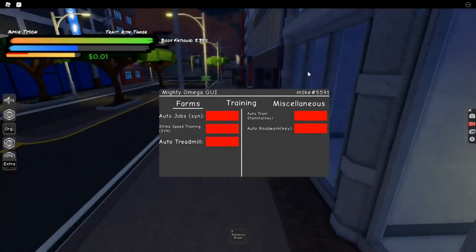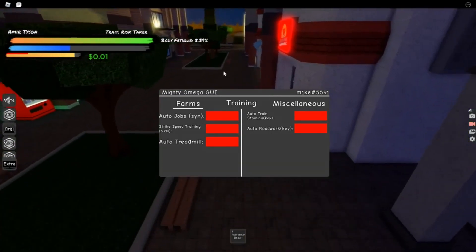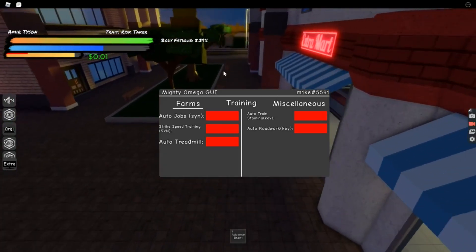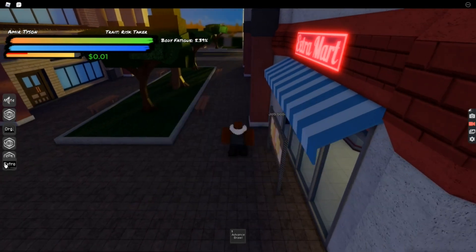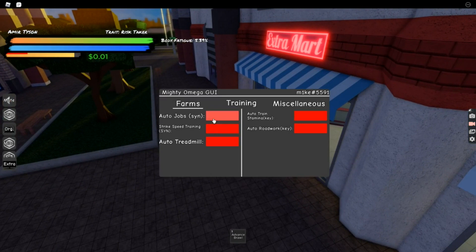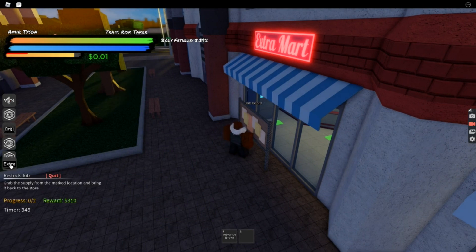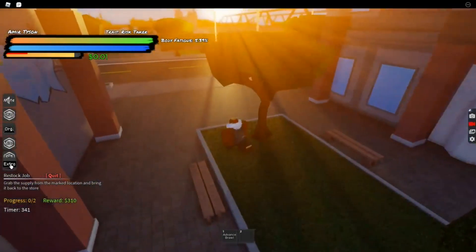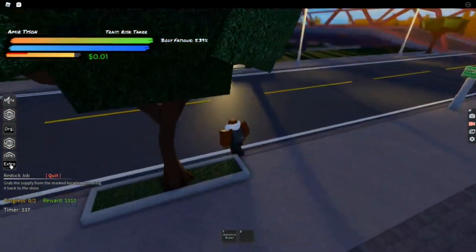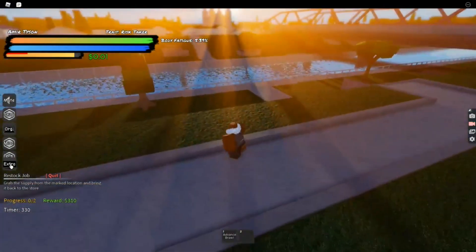The first feature is Auto Jobs. Auto Jobs, I think, only works with Sitemaps - if you're using any other free executor it probably won't work. It only works the first time on a server. If you disrupt it and try to use it again it will not work. You go near the drop board, click the button, and it will automatically go get the restock job, canceling any other jobs until it gets the restock job, then do it over and over again. If someone comes and beats you up it will stop and won't continue.